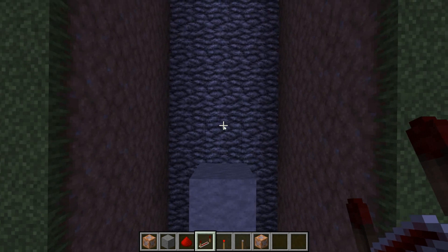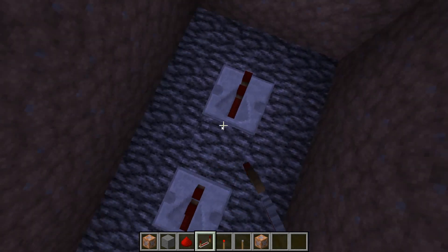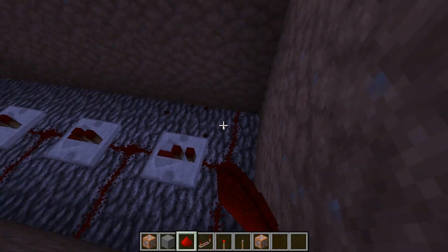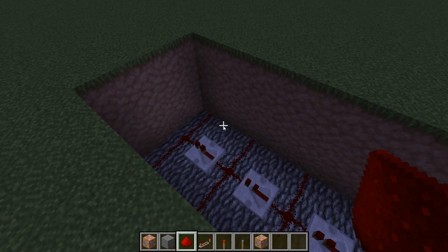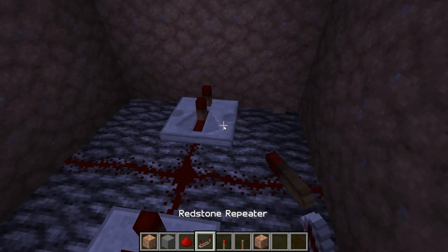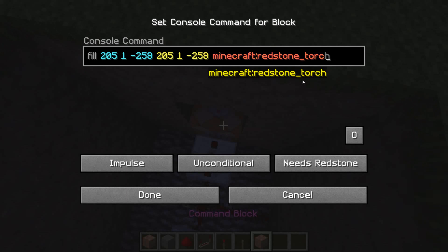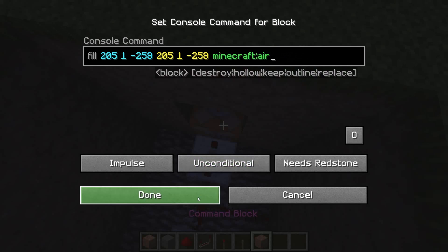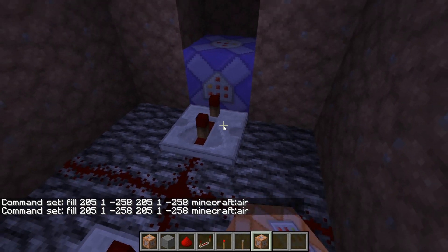Then you're going to start filling in the same thing like you did before: repeater, redstone, repeater, redstone. On this side, you're going to dig a little bit more, put a repeater right there all the way back. Then use the same command block you already have copied. Instead of redstone, put it to air. Then make that a repeating command block too, the same one you put right under the lever. You will see why later.